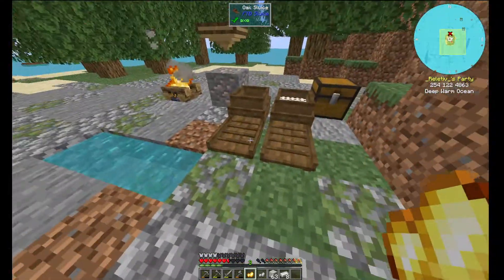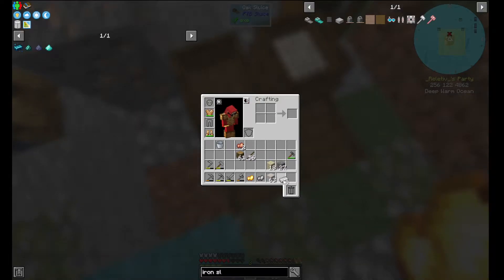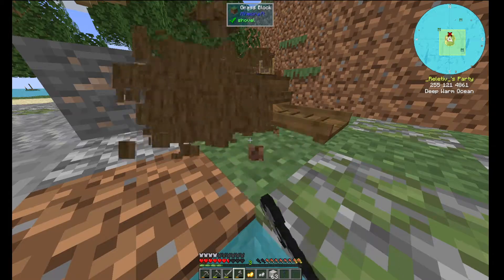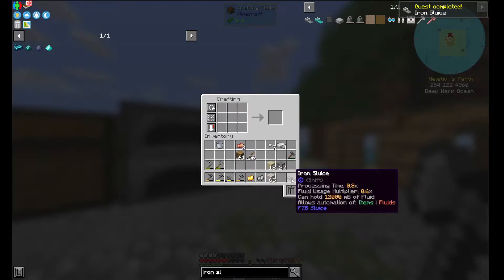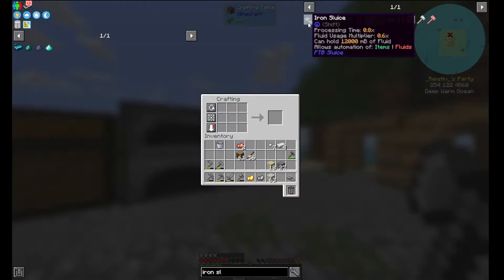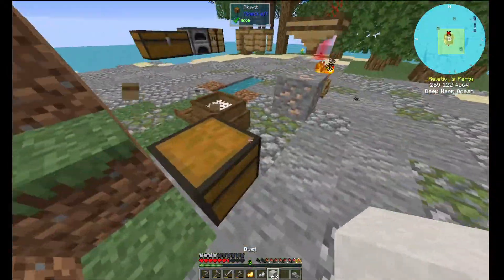Let's craft an iron sluice - how do we make that? I first need to make those iron nuggets. I already forgot how to make it. If I shift-click here it tells me that I can automate items, not fluids. For fluids I need a diamond sluice, but diamonds are pretty hard to make so there's no way for me to get a diamond sluice yet.